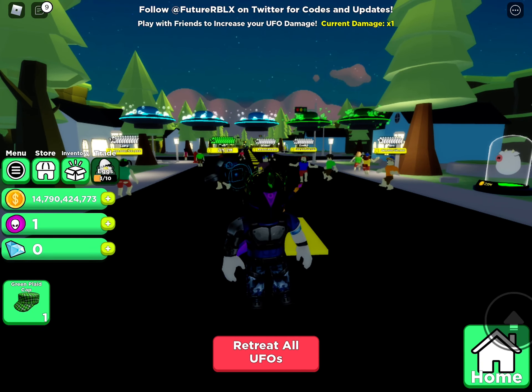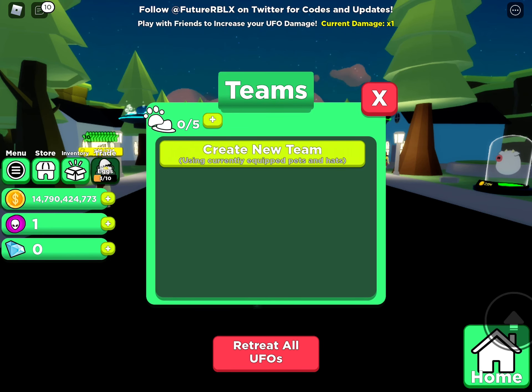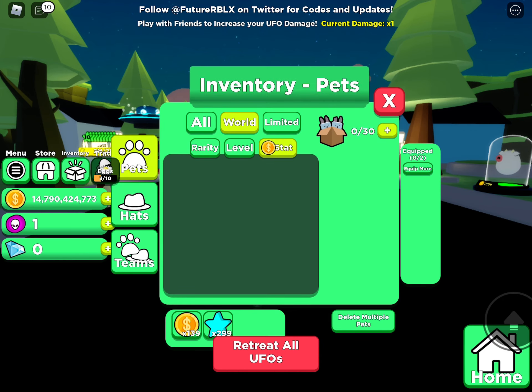Once you go to inventory, you have old world, and virtue, stat, pets, hats, and teams.